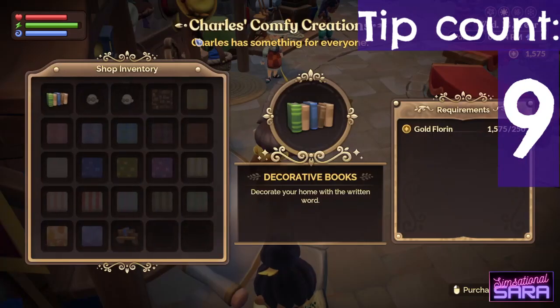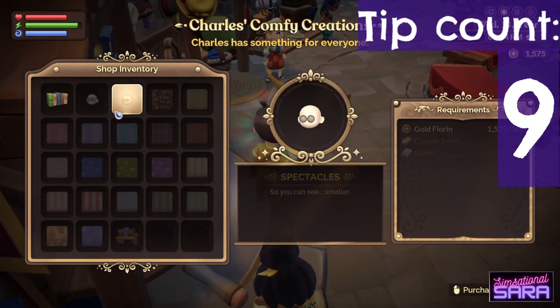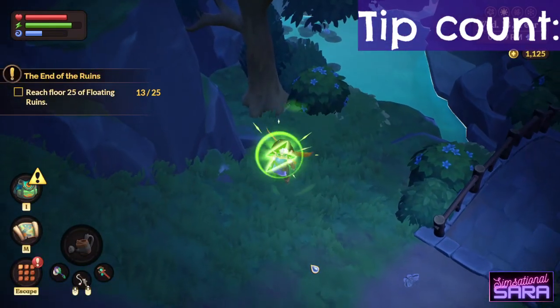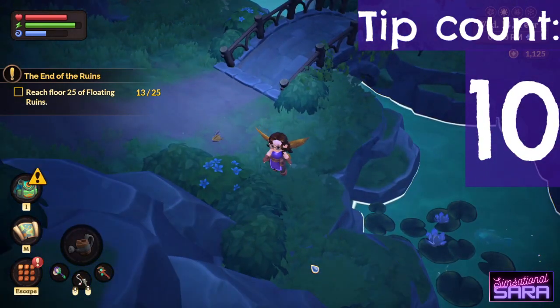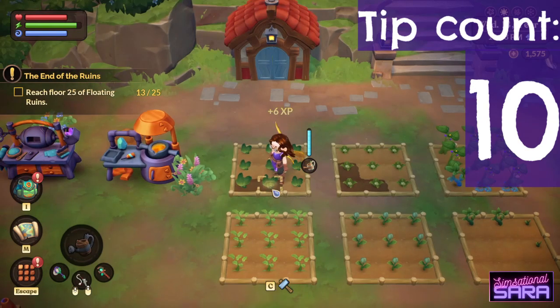You can buy glasses from Charles in the marketplace. At night, you'll see little green balls of light all around the world — touch them to get a boost of energy.